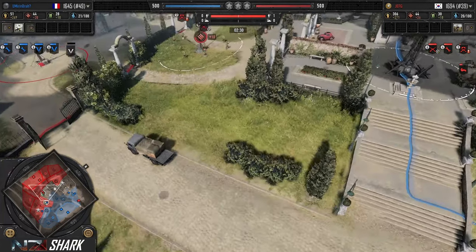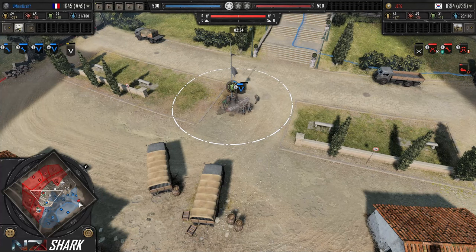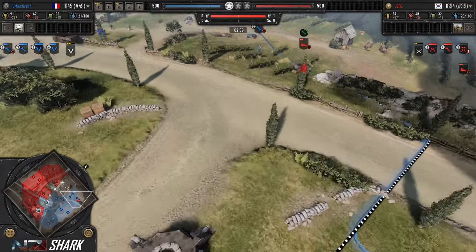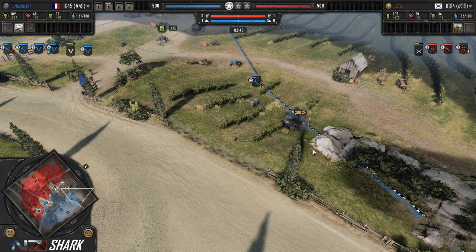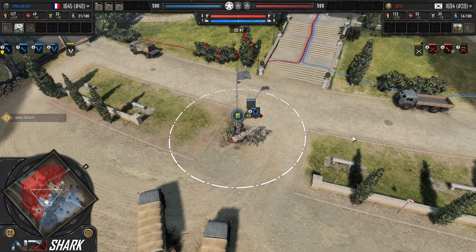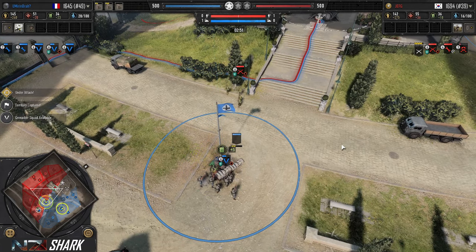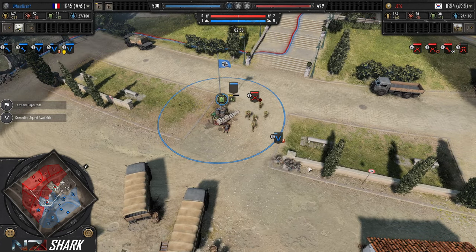Grenadiers push off scouts. Scouts take a lot of health damage but don't drop any models. Jeep here trying to get some repairs in, but now targeted by the base. HMG wants the Pioneer to spot it — and this jeep might be done. So close to being a good play there. Just doesn't realize he's in range with the FASMG. Now these Grenz, extremely low health — they're forced to retreat.